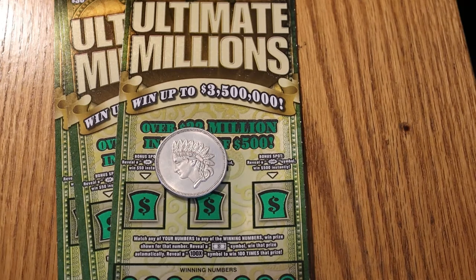Hello YouTube, AZ Scratchers here with another little scratching session. Today we're going to do four of the $30 Ultimate Millions game. I've got tickets 011 through 014, and this is out of the same book that I scratched 019 yesterday. These tickets come out of the machine in reverse.